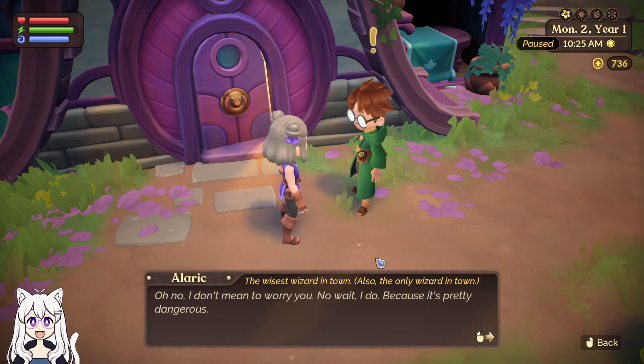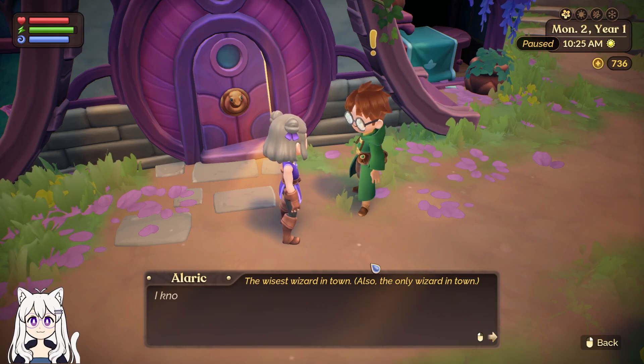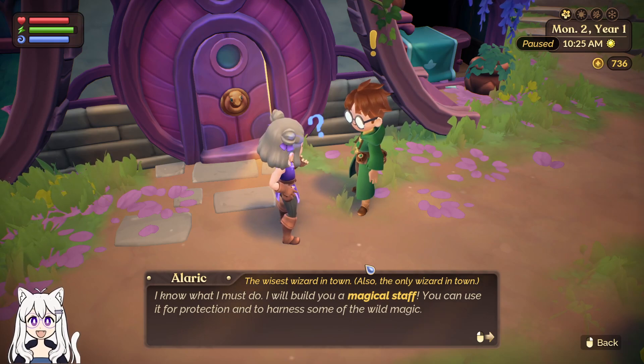Wait, I do mean to worry you — because it's pretty dangerous. You fear nothing? Well, that's good to hear, but probably doesn't lend to good decision making. I know what I must do: I will build you a magical staff. You can use it for protection and to harness some of the wild magic.